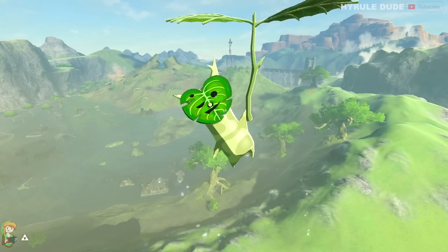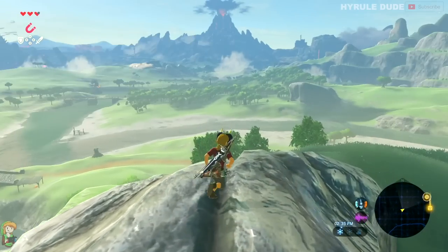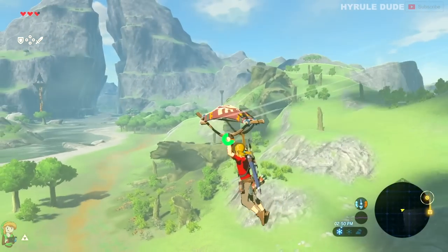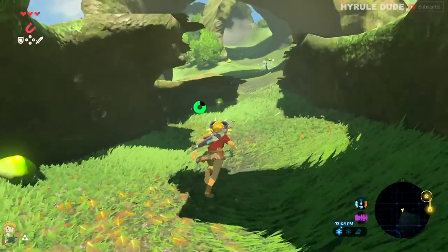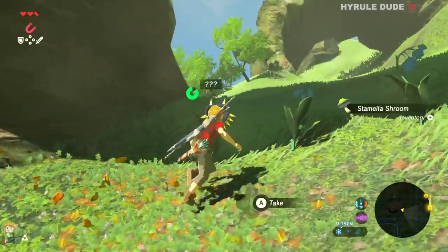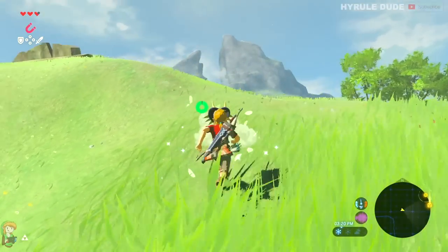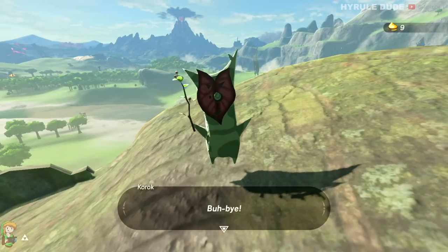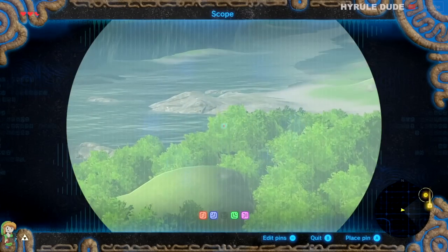We got this Korok Seed and we're going to continue towards the yellow marker to obtain our third Korok Seed before we actually get there. Here in this tree stump you're going to see a flower, and if you touch it you'll see another flower pop up. You just keep following the path and eventually you'll reveal another Korok Seed. That's actually our third Korok Seed — and there's actually a fourth one too, so let me put a marker on the next one straight ahead.